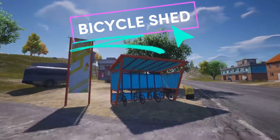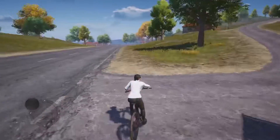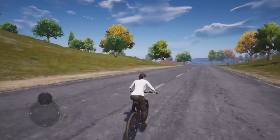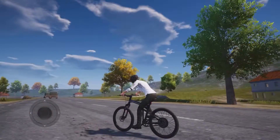Here is the walkthrough video of major updates in Erangel map. Bicycle sheds have been added to various locations of the map. Players can obtain the mountain bikes from the bicycle sheds and can travel through the map on bicycles. This bicycle shed is near the military base, and there will be more sheds available around the map.